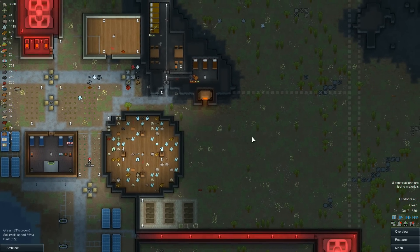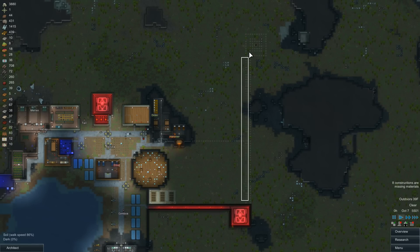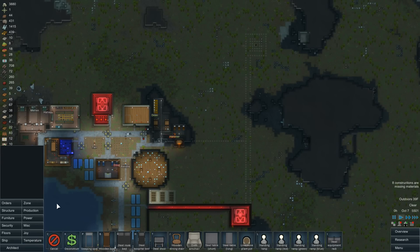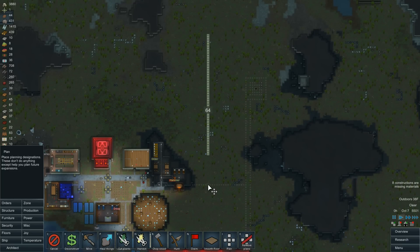So I did plan out some stuff, pretty much exactly what I talked about at the end of the last episode. A super long hallway — you can actually only plan out, I just learned this, about 51 spaces. It just won't go any further than that.